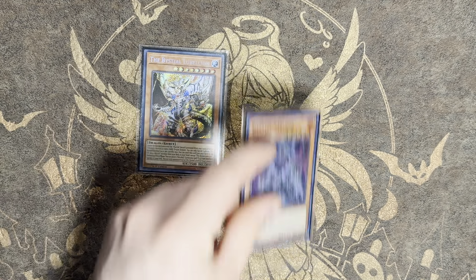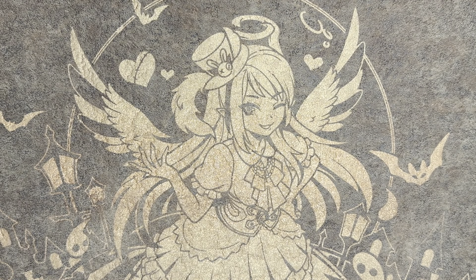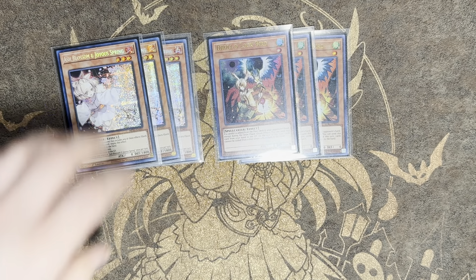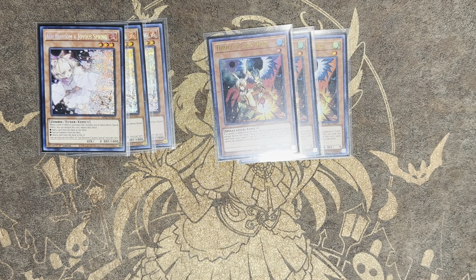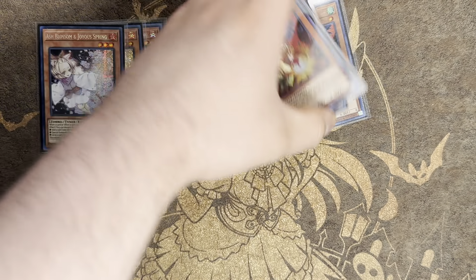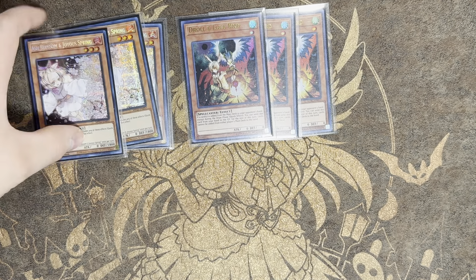We are on one Lubelion and one Sword in here — very standard. For hand traps, we don't have a lot of room in this deck, so we're playing three Ash Blossom and three Drool and Lockbird. Getting straight to the point: Drool and Lockbird is for the mirror match, it's also good against Purrely as a one-for-one trade, and it's great against Super Heavy Samurai and Tistina.